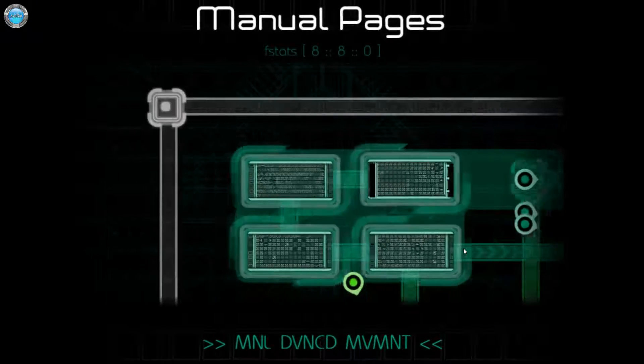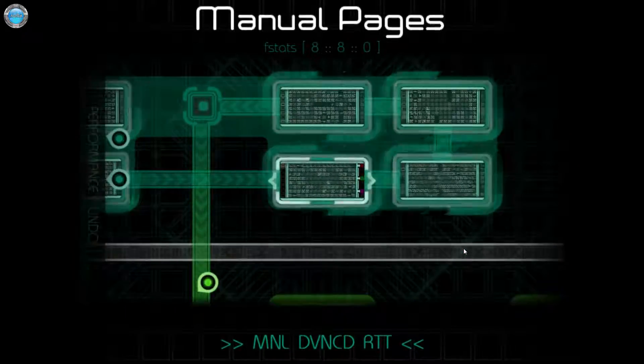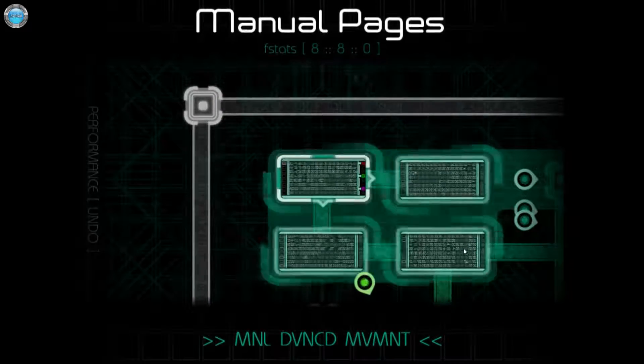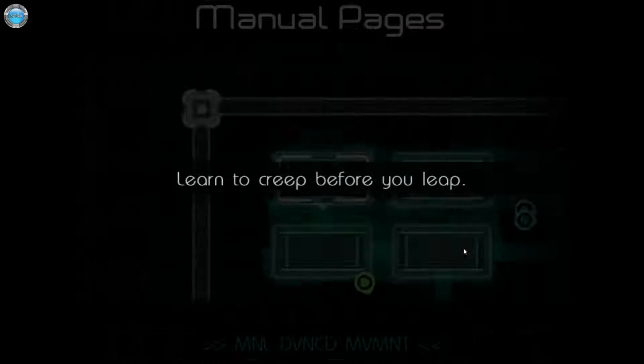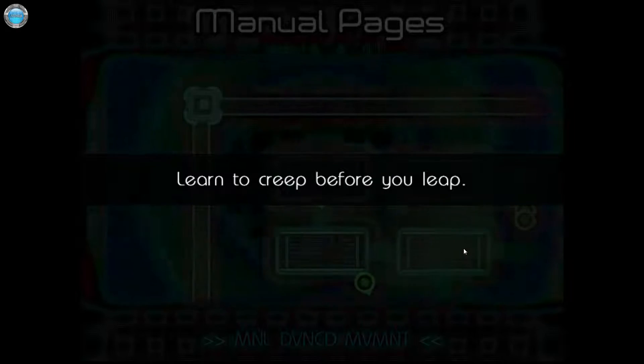I can see something in Russian, so clearly it must be a Russian game. It's not exactly linear progression, but quite a few levels to pick from. Let's start with this one. 'Crawl before you leap.' Got it. Mouse out of the way, and let's go.